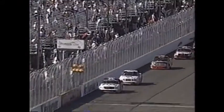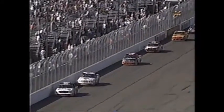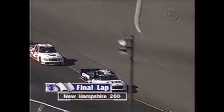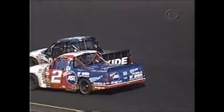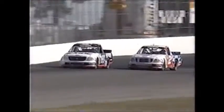White flag, one lap to go. Mike Wallace has anything, he has to show it right now. And I do believe Kurt Busch has a better truck. But here he comes on the inside. Whoa! They've made contact. He almost spins. Wallace has to get out of the gas. And here comes Tolsma.